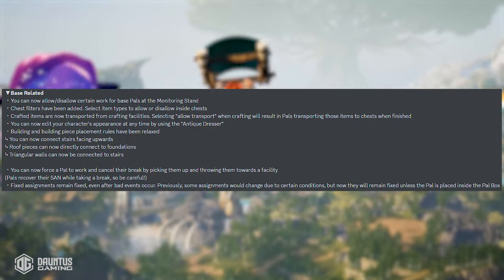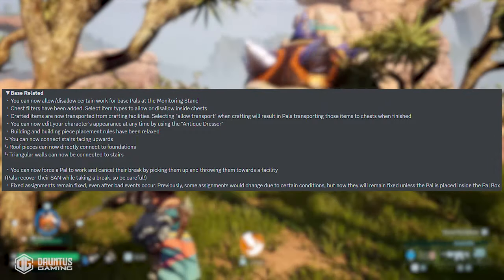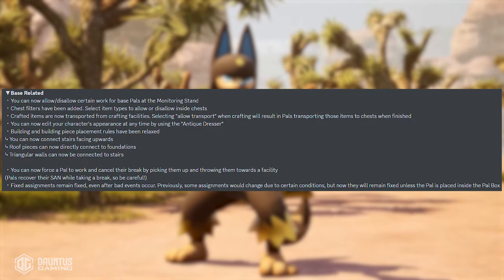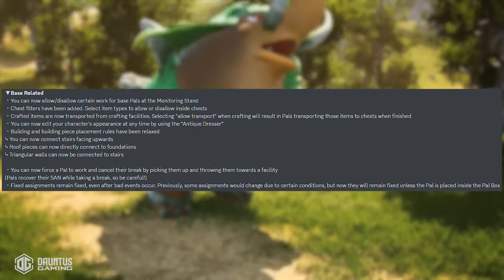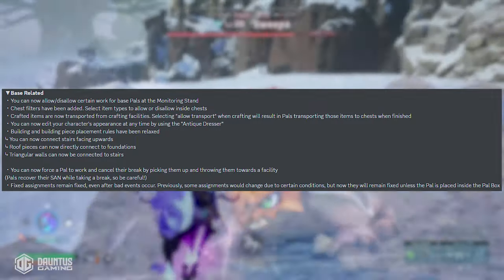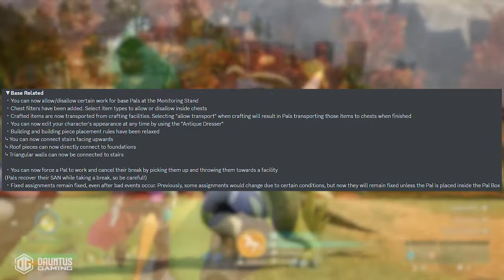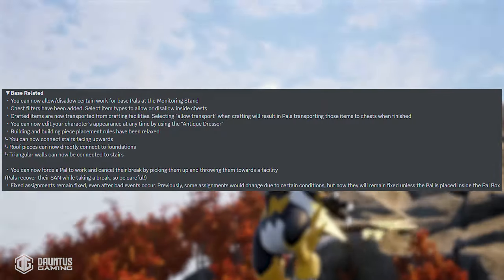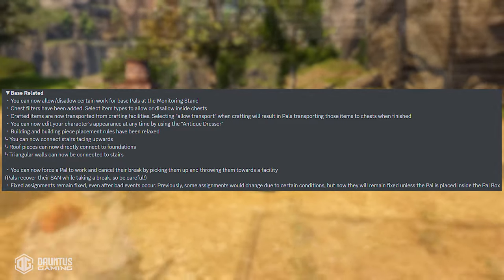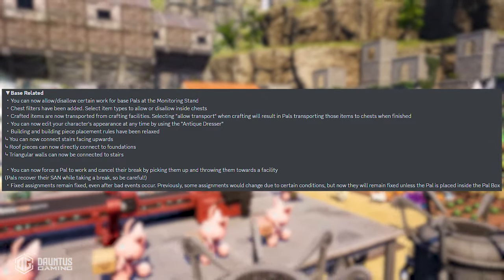You can also add chest filters to select which item types to allow or disallow inside of chests. So if you have pals mining and transporting, you can actually designate which chests those items are deposited into — so you don't have salads, tomatoes, stone ore, and everything else completely mixed up. They've also added the ability for us to filter and organize what pals put what items in what chests. And crafted items are now transported from crafting facilities — if you select allow transport when crafting, your pals will go grab it and take it to the chest once it's done.